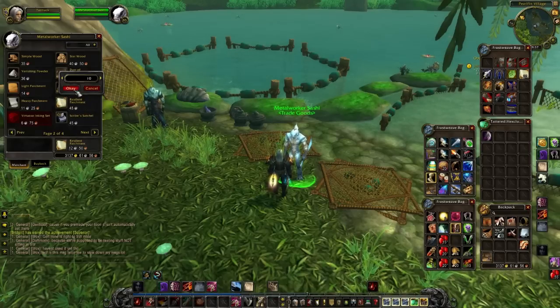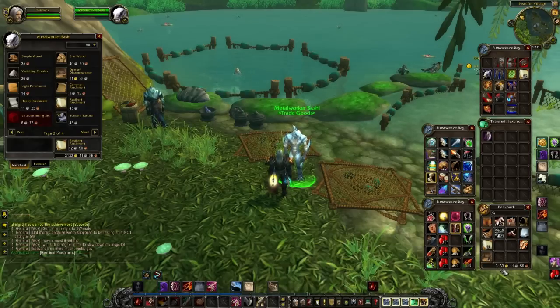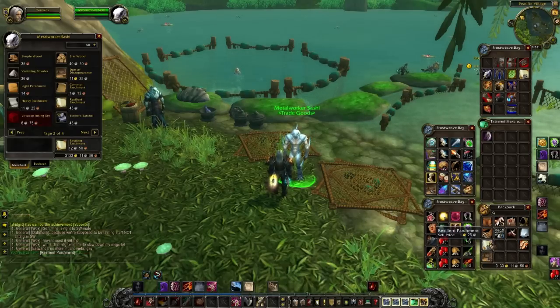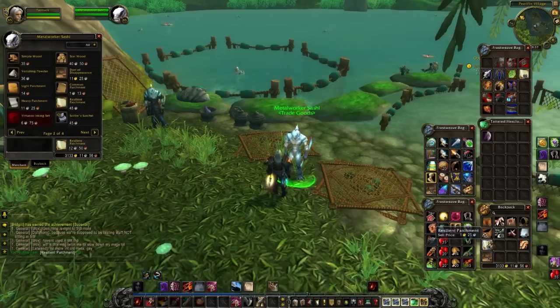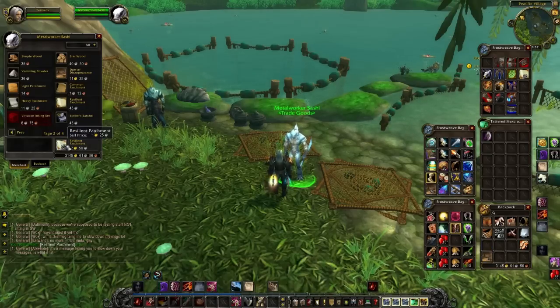Ten resilient parchment should cost me four and a half silver, so I buy that and I drop down to 3,133 — looking good, sold for right about the right amount of gold. And it tells me that it's going to sell to the vendor for one gold 25. I take that and sell it back to the vendor; now instead of having 3,133 I now have 3,145.